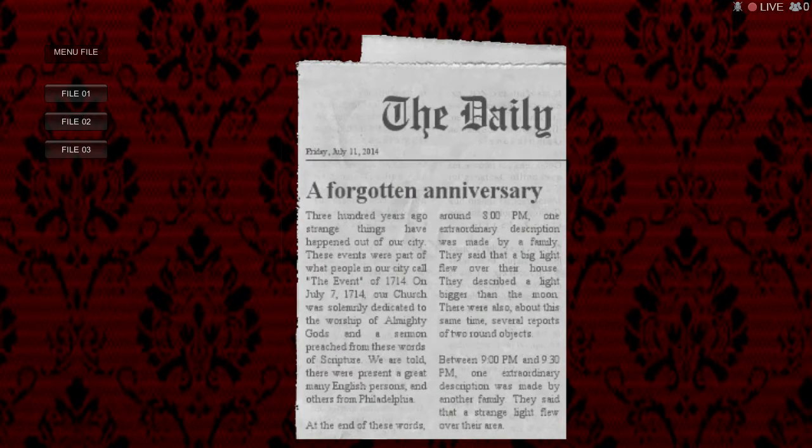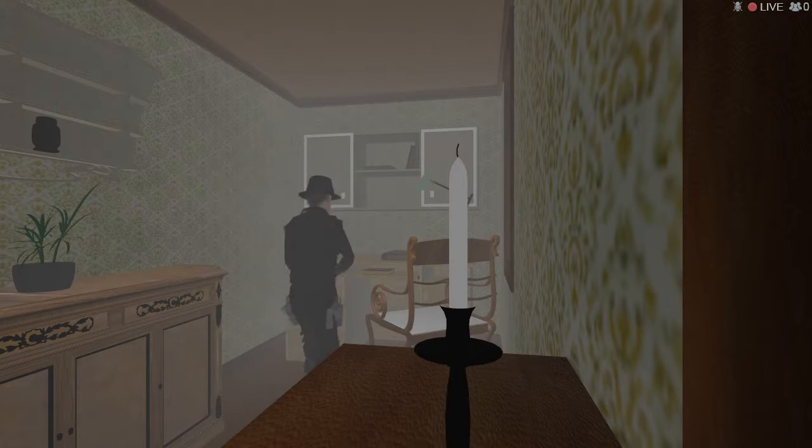Three hundred years ago, strange things happened out of our city. These events were part of what people call the event of 1714. On July 7th, 1714, our church was solemnly dedicated to the worship of an almighty God. We are told there was present a great many English persons and many others from Philadelphia. Around 8 p.m., one extraordinary description was made by a family — they said a big light flew over the house, bigger than the moon. There were also several reports of two round objects between 9 and 9:30 p.m. One extraordinary description was made by another family who said a strange light flew over their area.